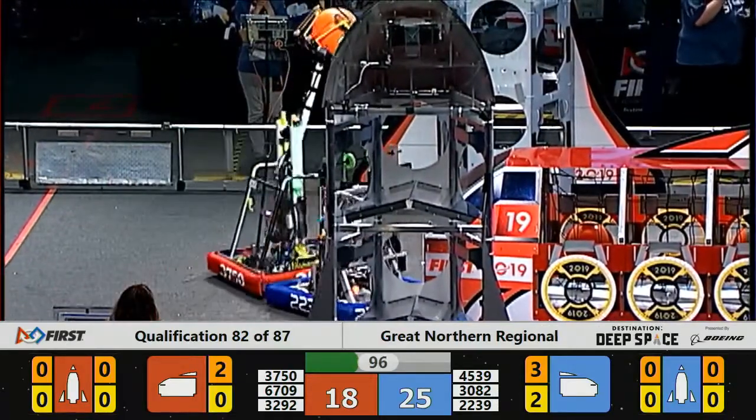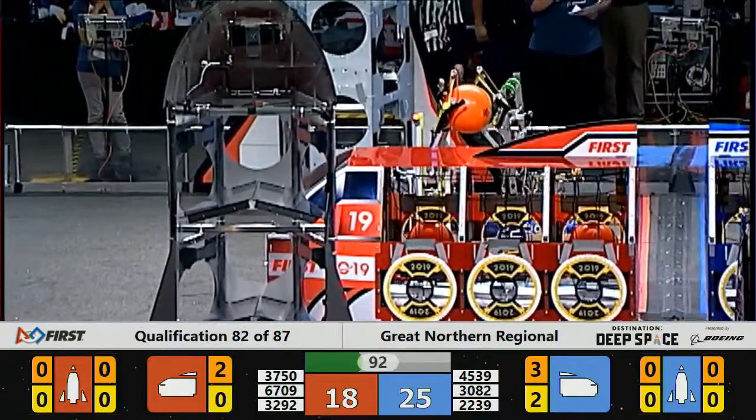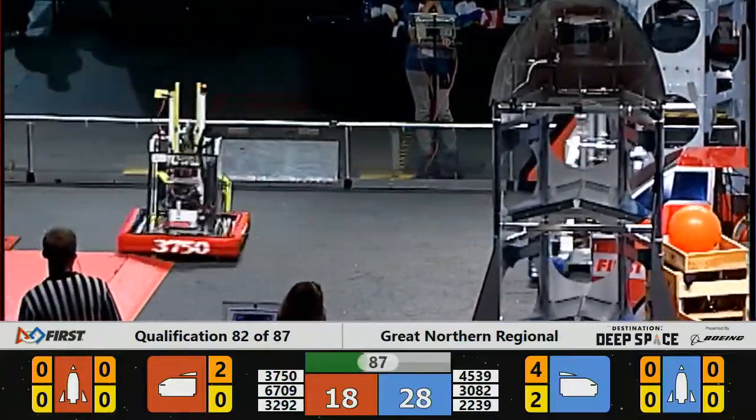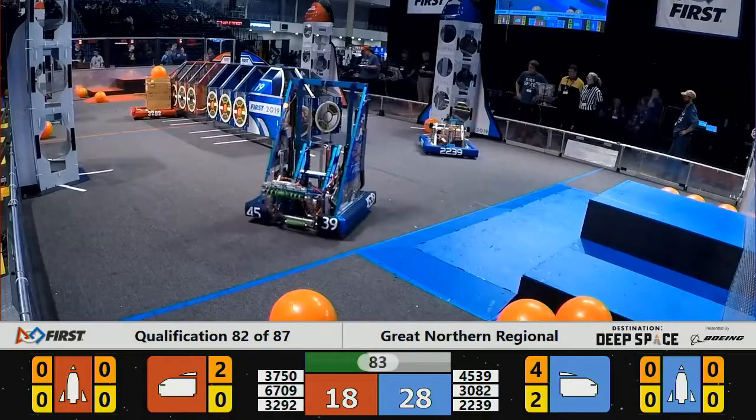45-39, Chaotic Robotics carrying another piece of cargo. They toss it into the cargo bay. A little less than a minute and a half left in the match. Blue Alliance leads by 10 points.